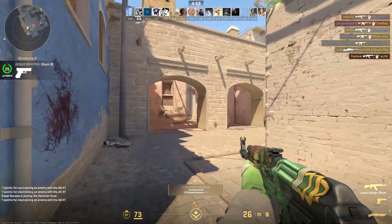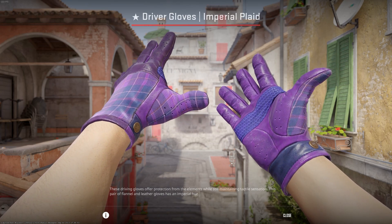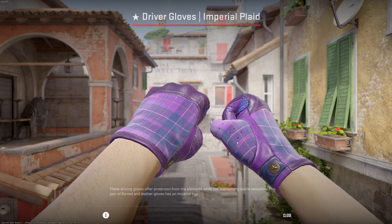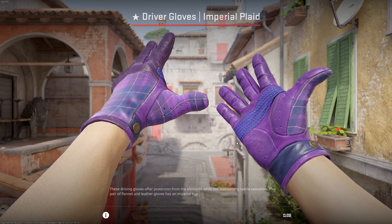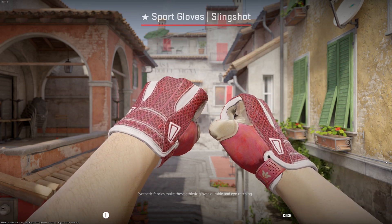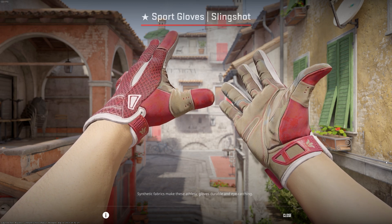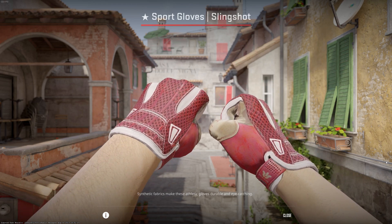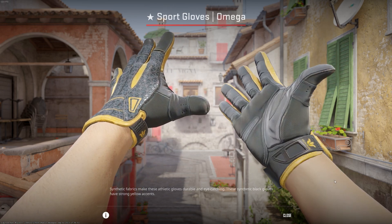On the glove side of things, we have some winners and losers. Most gloves got a great upgrade, now with much more of a fabric and glossy look that real-life gloves have. In the sports gloves section, mesh gloves such as Slingshots now look super clean, and the wide-arm red on these gloves looks very sharp. These gloves have had a massive price increase over the last 3 days. Omega gloves also got a shiny rubber look to them and really pop when used in-game.